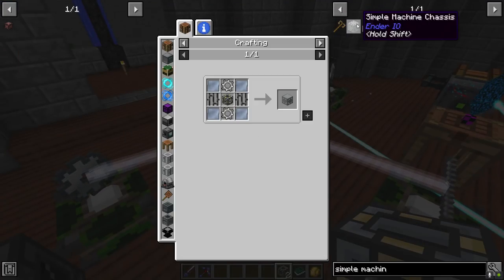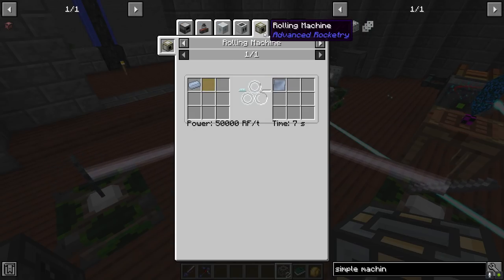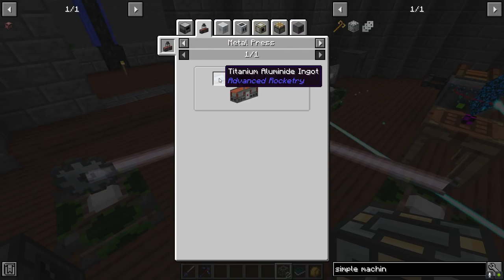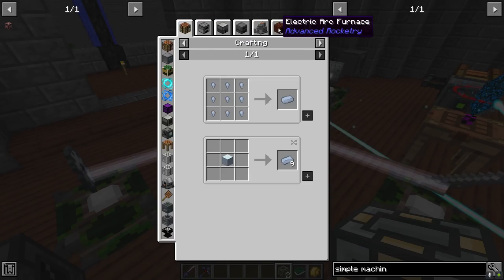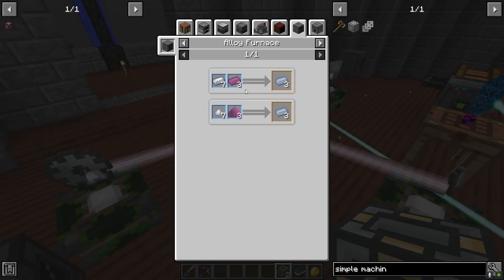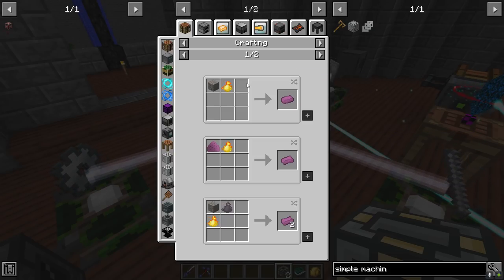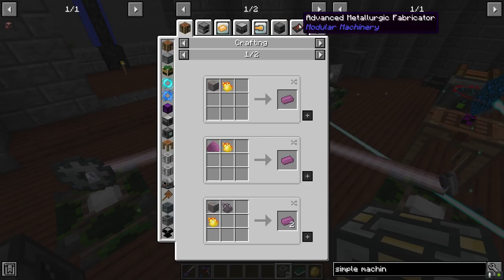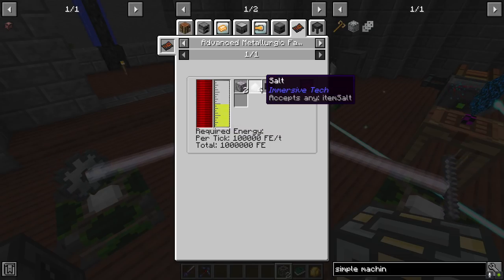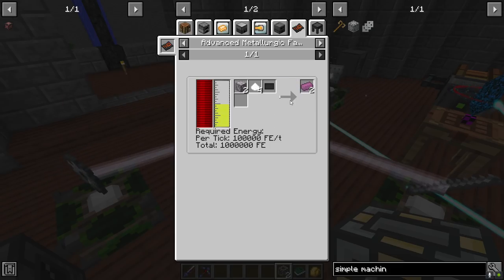I don't believe the simple machine chassis can be replicated - we may be able to, but I may have made three of these for no reason. To make the titanium alumide ingots, this is titanium with aluminum. We can obtain this through the advanced metallurgic fabricator.